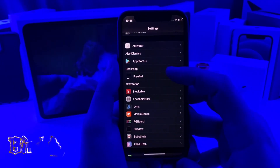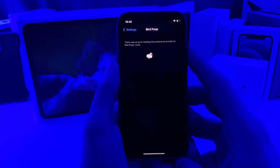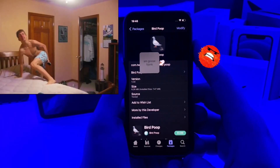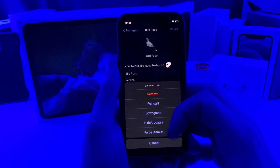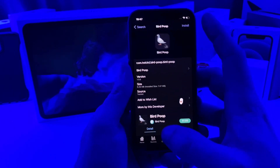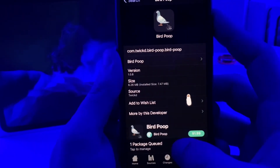All right, this next one I have for you guys is called Bird Poop. When you guys first install it you'll probably get an error, so I'm going to show you guys real quick how to install this one properly. This tweak is $1.99, so if you want to go ahead and install it, it's on the tweaked repo for $1.99. What you're going to want to do to install it is go ahead and tap uninstall. If you've already installed it, go ahead and remove it and restart your springboard. Once that's done, go back into your package manager, type in the tweak, and you're going to want to install the 1.0.6 version.